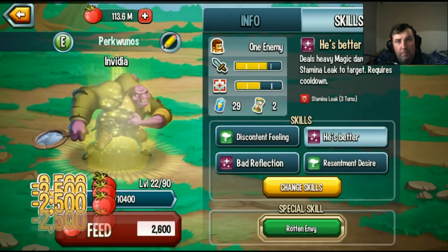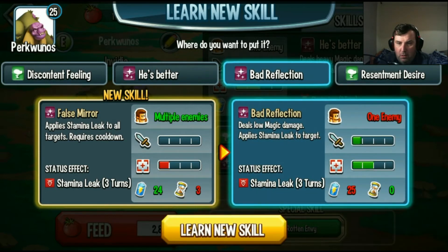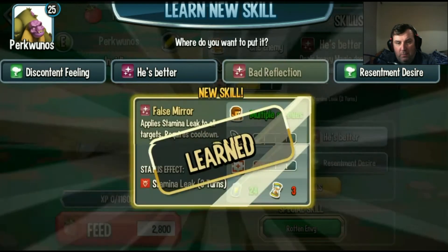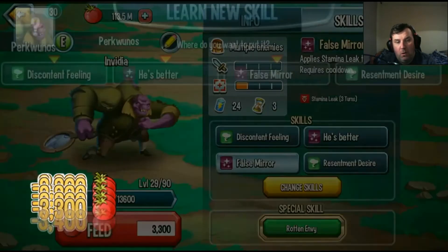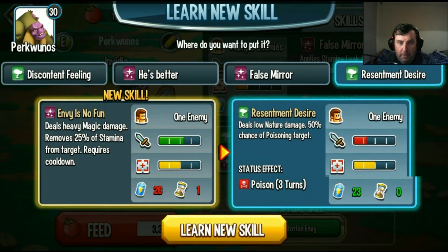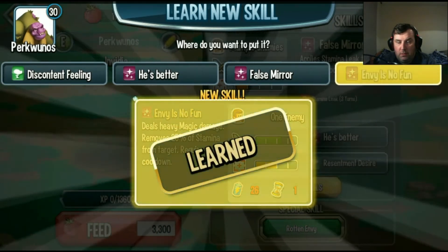Next one please. Applies stamina leak to all targets, requires cooldown — that's a hidden move. We'll take that one anyway. Alright guys, here we go, hold on tight — deals heavy magic damage, removes 25% of stamina from target. Alright, that's better than the 50% chance.